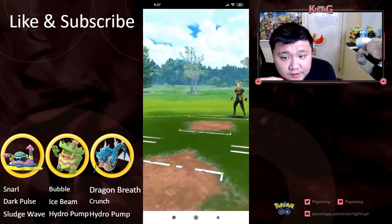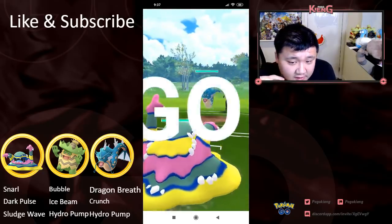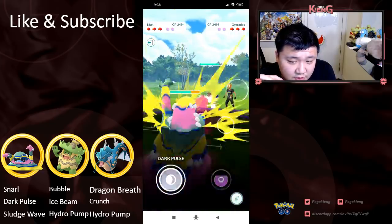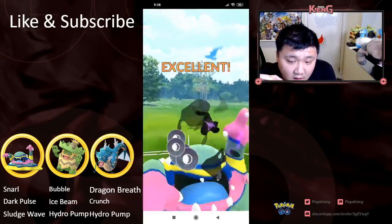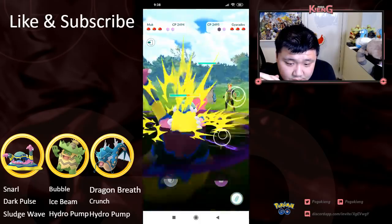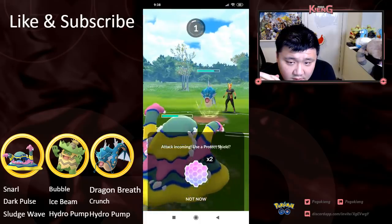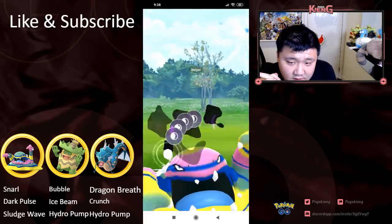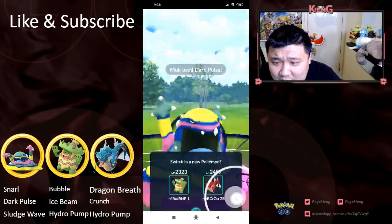As you can see, these are against trainers at almost 3,000 or above 3,000. Gyarados can win this in the zero shield if it lands a Hydro Pump. These Dragon Breaths are chunking away on Alolan Muk. It ends up being a Crunch, and then getting switched out into Malmetal.